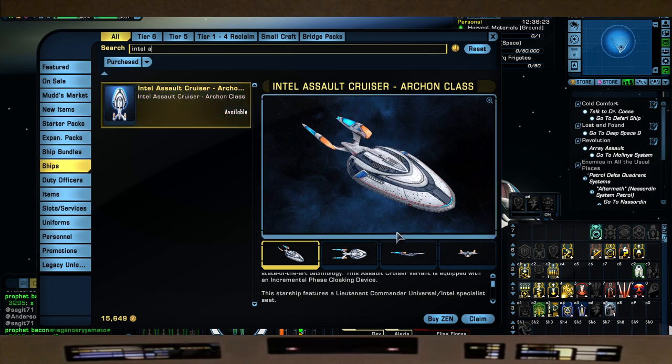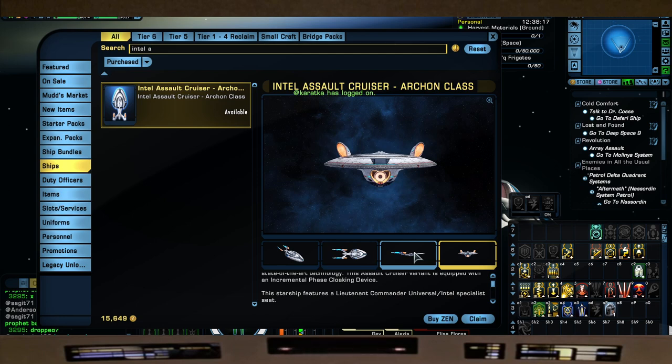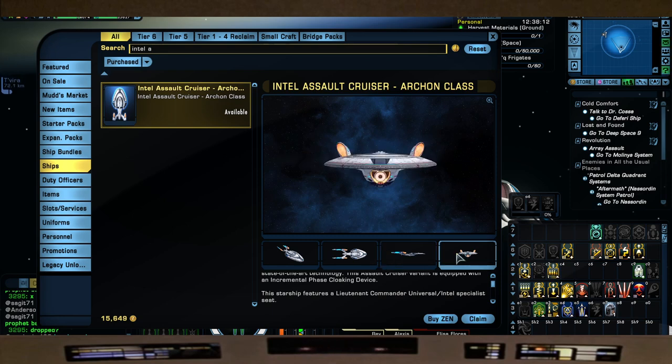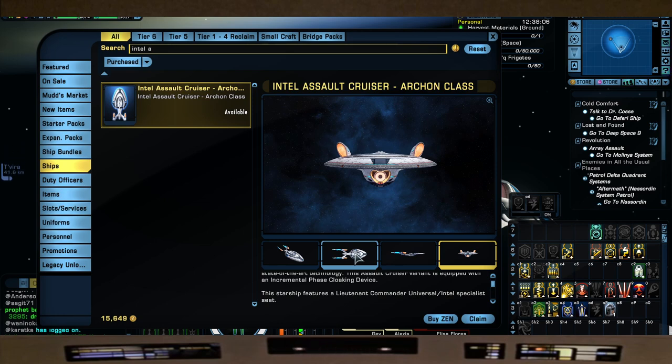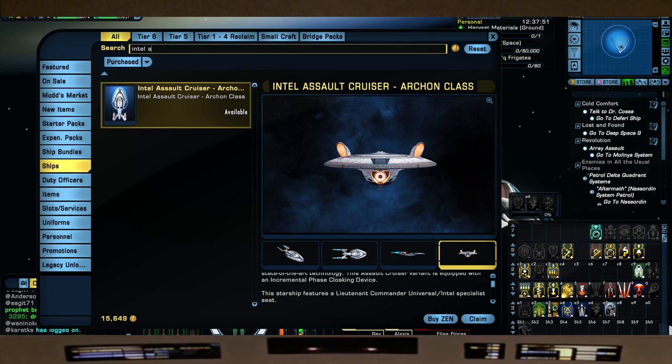The last one on the Fed side is the Intel Assault Cruiser, which is the Sovereign class. The tier six skin is not my favorite - it looks like it has Play-Doh nacelles - but it's a great ship. If you were just looking to get the Sovereign skin, which they've revamped, I'd highly recommend using this. It also comes with the Wide Angle Quantum Launcher, which gives it that quantum look with the Sovereign that we saw on Nemesis.